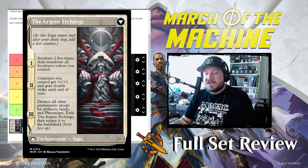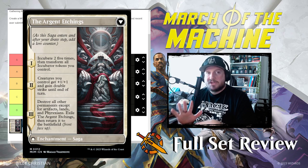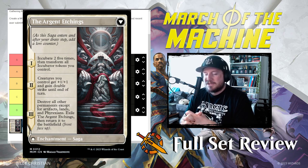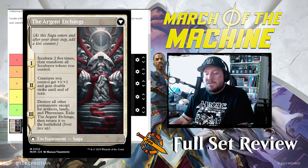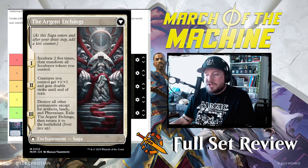The back of Elesh Norn is called the Argent Etchings. Chapter one is incubate two, five times, then transform all incubator tokens you control. Assuming you don't have any incubator tokens yet, at the very least that makes five 2/2s, which is pretty great. Chapter two: creatures you control get +1/+1 and gain double strike until end of turn, so you get five 3/3s with double strike — that's 30 damage. Chapter three: destroy all permanents except for artifacts, lands, and Phyrexians, exile the Argent Etchings and return it to the battlefield front face up. So it board wipes everything assuming your stuff are Phyrexians, lands, or artifacts. The backside of Elesh Norn's saga is an A.